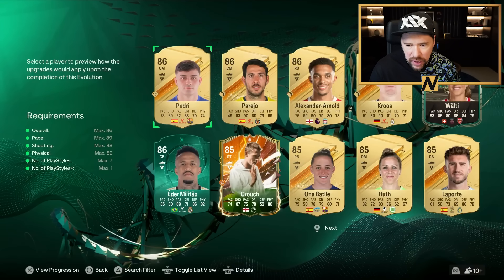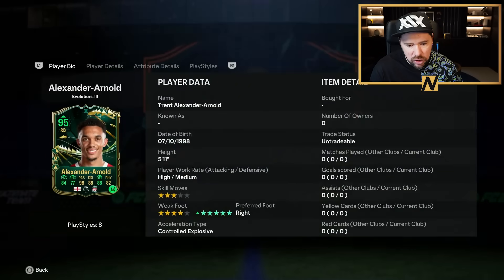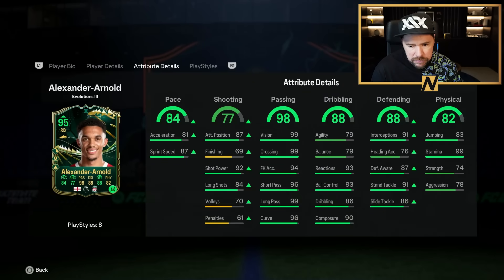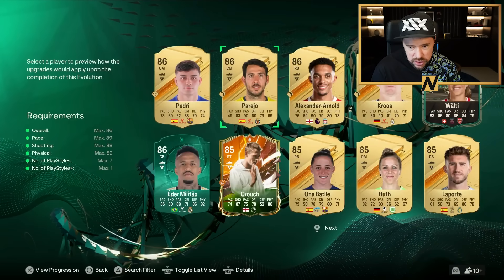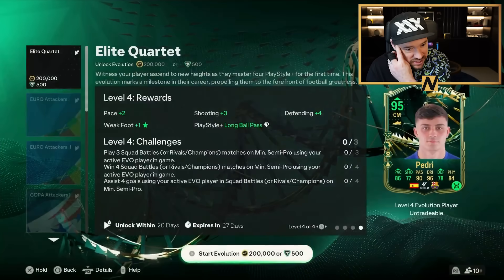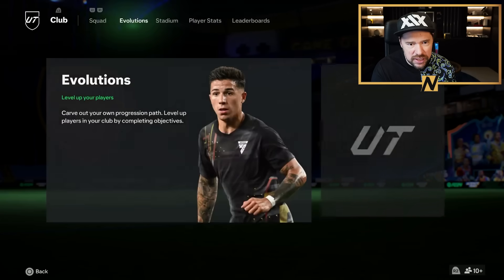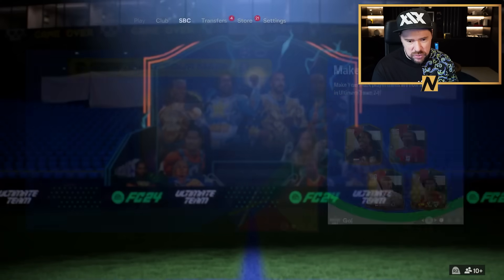This one's 200,000 coins. But what is really good about it? You can already have a playstyle plus on it. It gives one star weak foot as well. 200,000 coins is a lot, but there's going to be some really, really good cards in this one. That's a nice one. We'll have a deep look at who's going to be good in that one real soon. It's an expensive one, but I feel like it's a nice one.